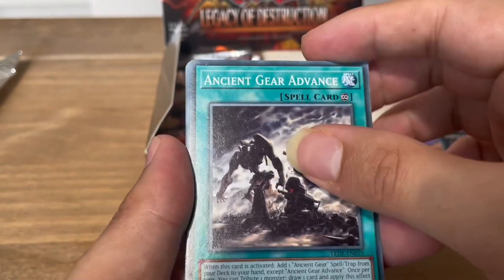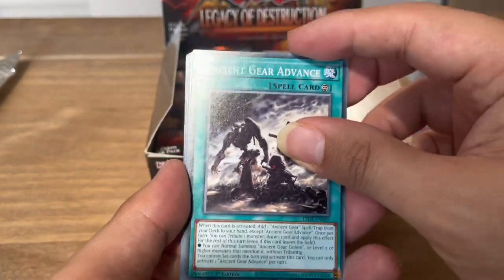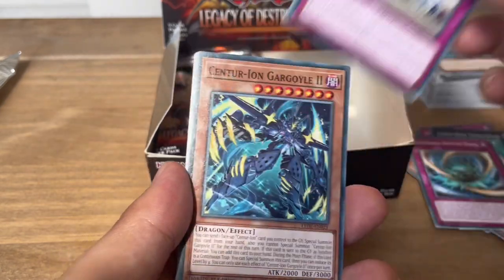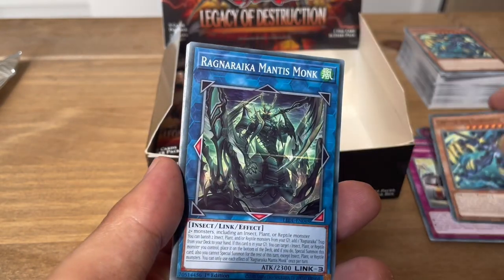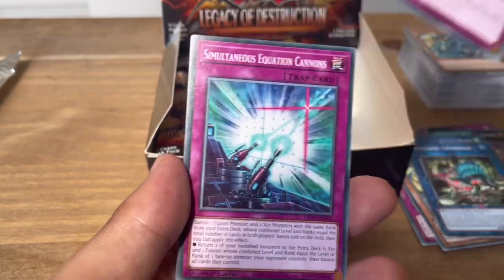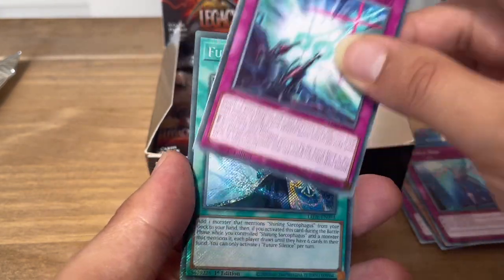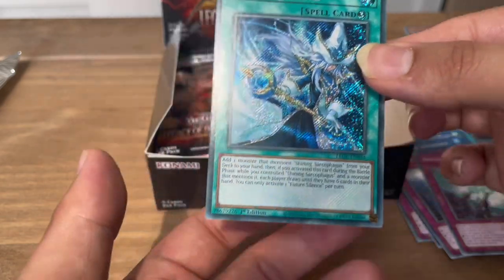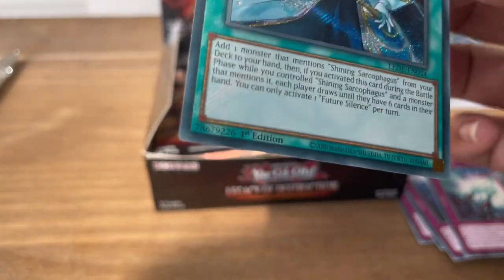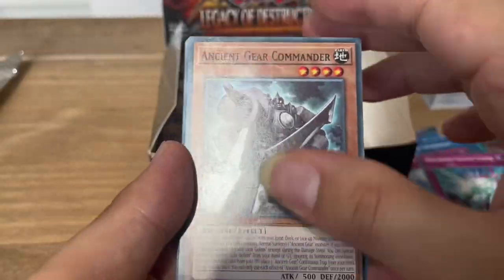This one felt a bit heavy — does that mean there'll be something nice in here? Ancient Gear Advance, Ragnarika Hunting Dance, Stronghold the Hidden Fortress, Centurion Gargoyle 2, Ragnarika Mantis Monk, Haggard Lizardos, Double Die, Simultaneous Equation Cannons. And a secret rare! Oh my, this secret rare looks really nice — I think this is a foil bleed over the entire card.